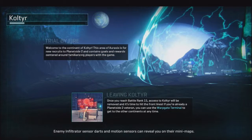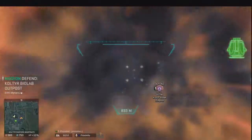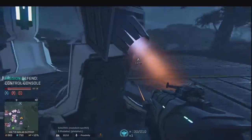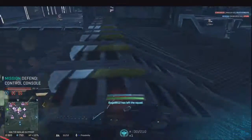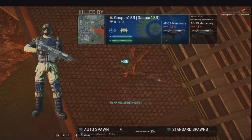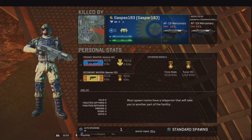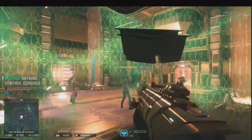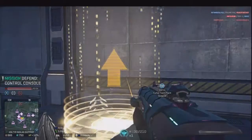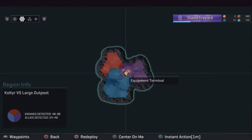One difference between this and PC: when you go into instant action on PC they would drop you in a drop pod. But actually when I came in here earlier they didn't - they kind of just spawned me in here, which is pretty cool. I didn't know that because every time I would use instant action on PC it would always put me in a drop pod.